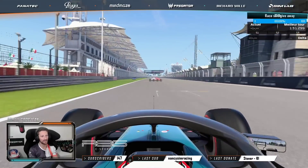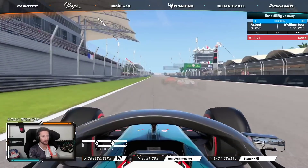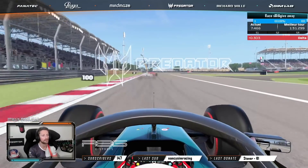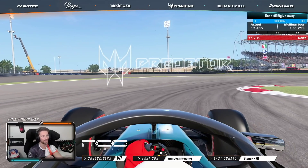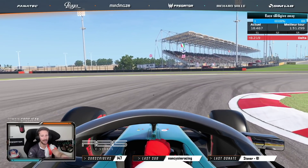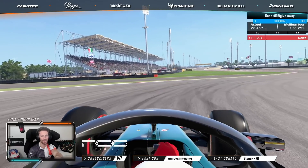DRS line here — open the DRS onto the main straight. Turn one here is definitely a place where there's a lot of overtaking maneuvers. I overtook Lewis and Webber and some Red Bull in 2016.